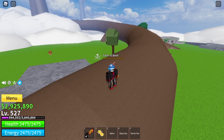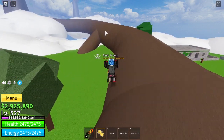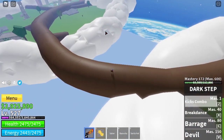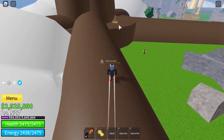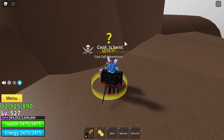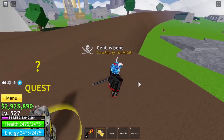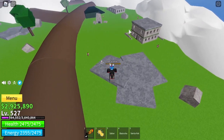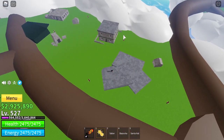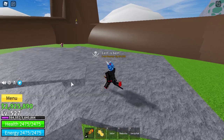Once you are level 535, come all the way over here on this tree branch to the Garnfall Adventurer. Talk to them and get the Royal Squad quest. The Royal Squad should be right on this side of the tree root — there are about five of them, so just keep on killing them until you are level 560.